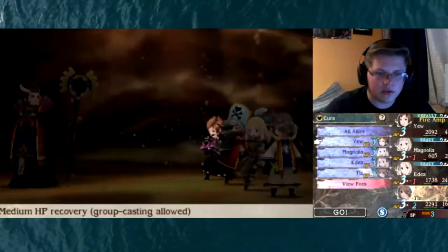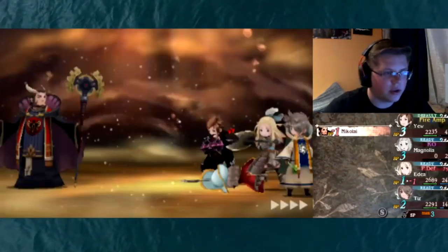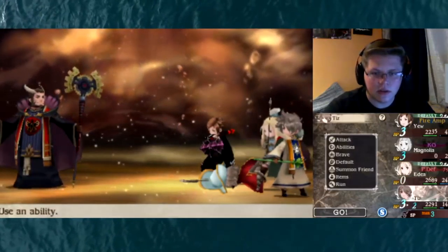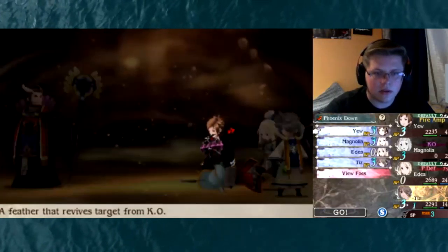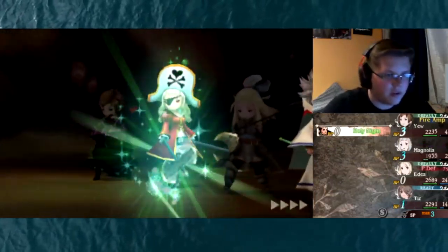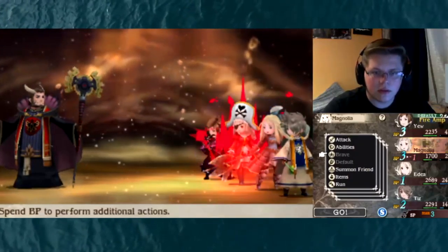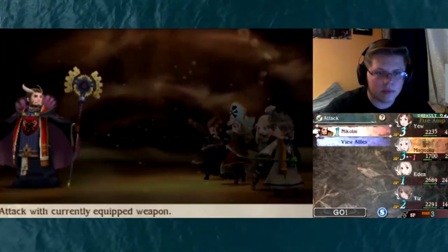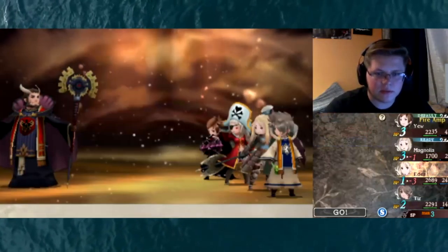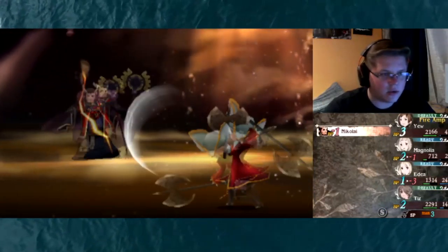Wait — with Edea we can do the Stomps, what was I doing? And then with Tiz let's do a Kirada. Okay Magnolia is dead, slightly annoying. Default, Default, then Phoenix and X Potion. Okay he Defaulted, which helps. Let's do some normal attacks, some Stomps, Default. Okay it's fine.